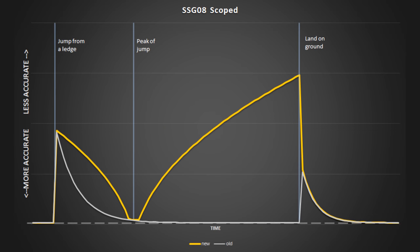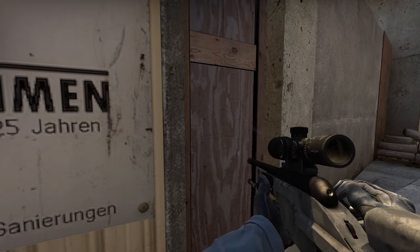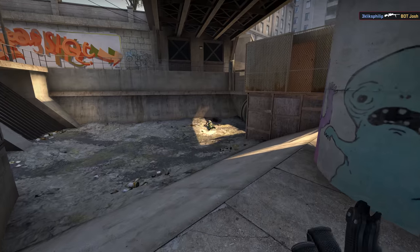Much like with the revolver, I think the difficult part of jump shooting is planning the shot in advance and having your crosshair over the enemy when you're ready to fire. You now have very little time to stop, scope, flick and shoot — or however you like to fire your weapons.